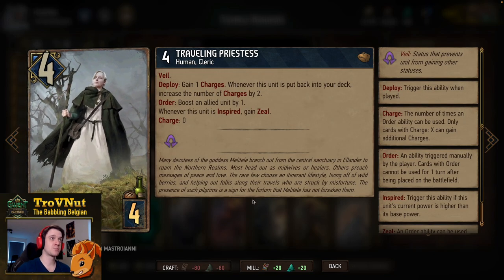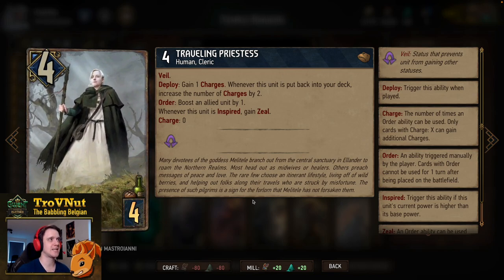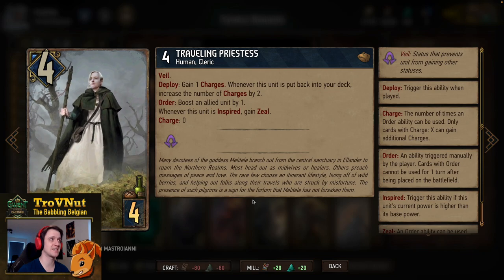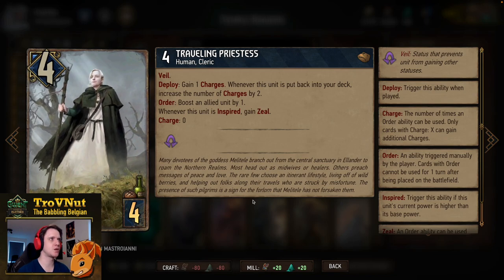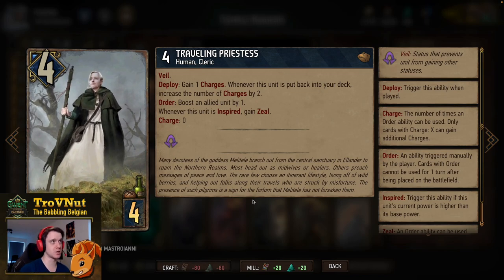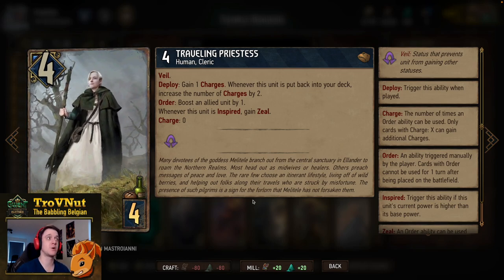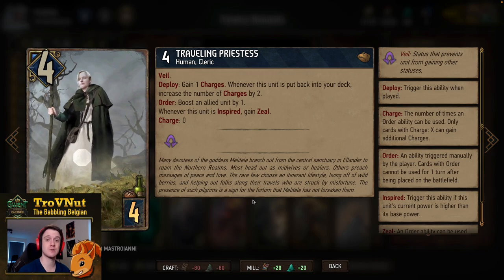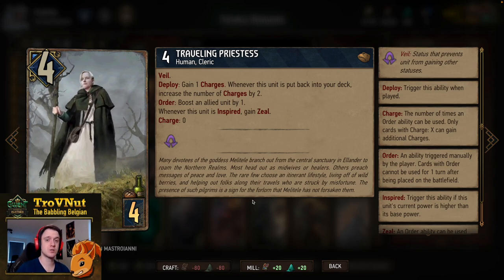We have two Traveling Priestesses, which can be very handy for mulliganing extra cards. Four power for four provisions, has Veil so it cannot be locked. On deploy you gain one charge, and whenever this unit is put back into your deck you increase the number of charges you gain on deploy by two — so once you've mulliganed her twice you will gain five charges. Each charge allows you to boost an allied unit by one on order. If this unit is inspired it gains Zeal, and it starts with zero charges. Seven points is very handy for just four provisions.